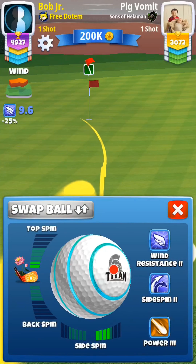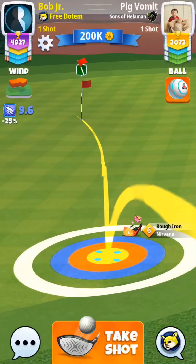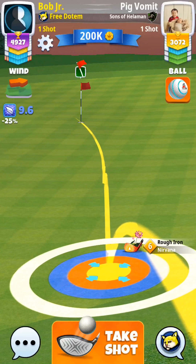I go back and forth trying to figure out exactly what I want to do, and end up deciding to put my first bounce on the green. It kind of mitigates some of the dangers of landing off of it — sometimes you can catch a little fringe glitch or something like that.